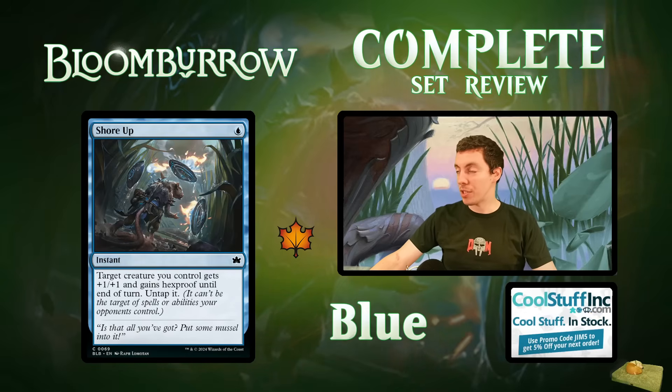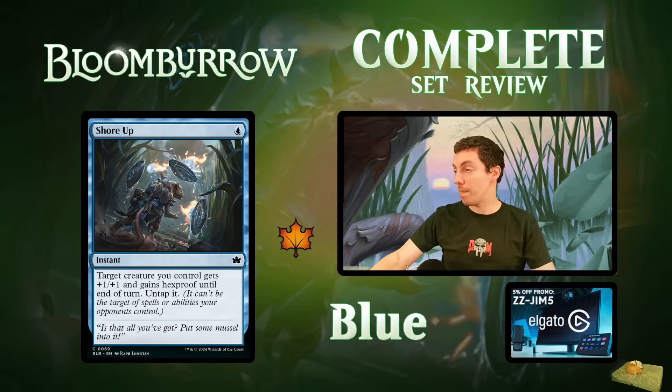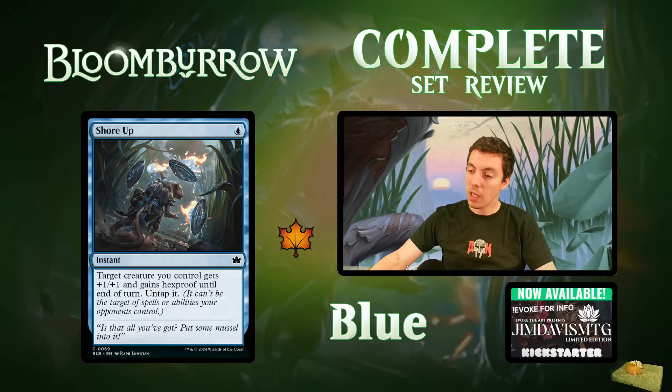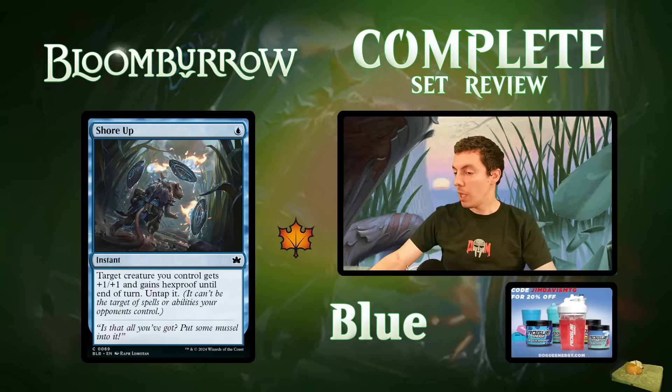Shore Up: big reprint — one-blue instant. Target creature you control gets +1/+1, hexproof until end of turn, and untap it. This card is very good. We saw Snakeskin Veil be awesome in OTJ — that was a removal-heavy set, but a pump spell that's also a protection spell is great. Untapping is cute, it's cheap, triggers prowess, triggers valiant effects. Don't need to take it super highly because you can't play four of them, but definitely a good card.